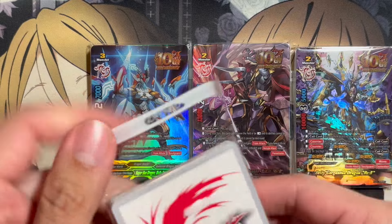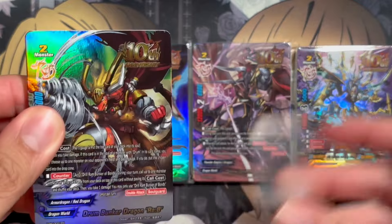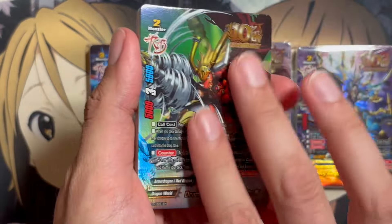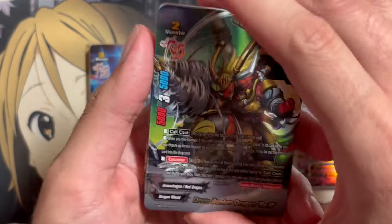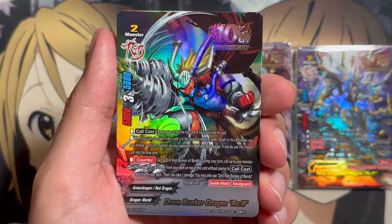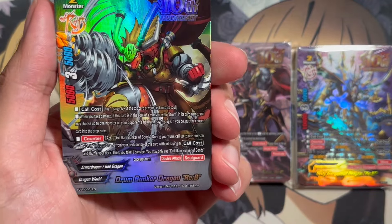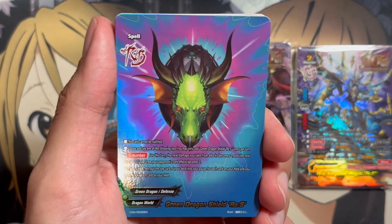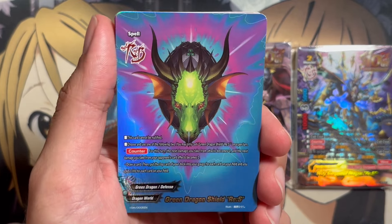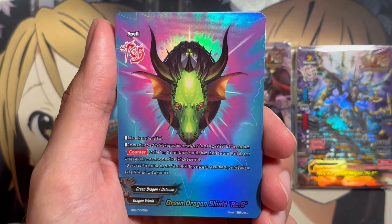Let's go with the Drum Bunker Dragon first. They all have that special foiling and they're pretty stuck together. For starters, we have our Drum Bunker Dragon Revival Buddy — this is the 10th Anniversary copy. The initial copy was released in the Buddy Ragnarok set. Our next card is the Green Dragon Shield Revival Spell, and they're all going in order with the Dragon World cards first. We can see two copies like they promised.